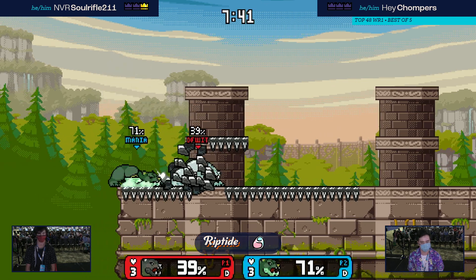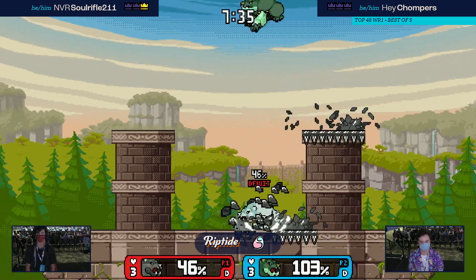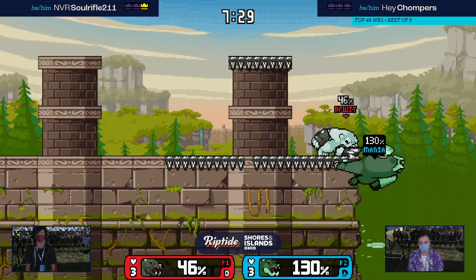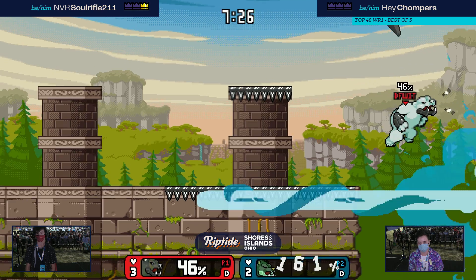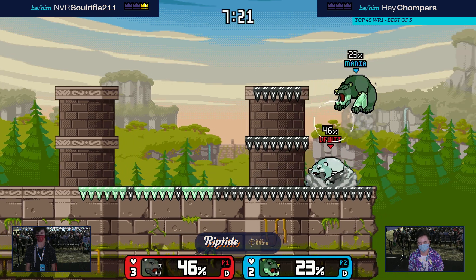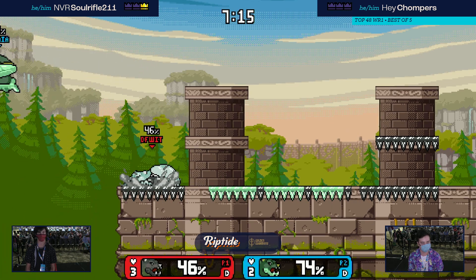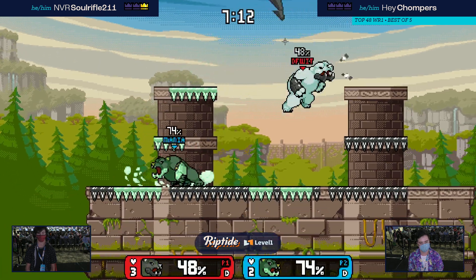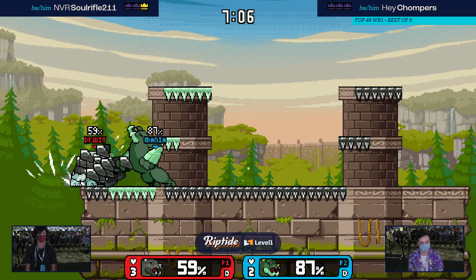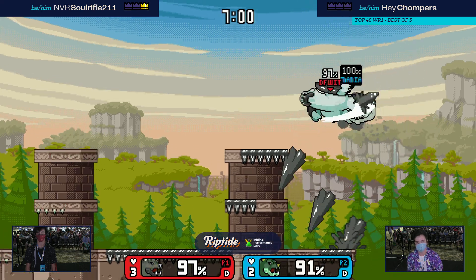A little bit closer start this time — Chomper's kind of getting some stuff going, still down on percent. Nice read there using that down-B for some weird coverage. Oh my god, bullying him off stage — jab, jab, tilt, jab, tilt, tilt, jab, tilt. When was the last time you saw Edalus tilt kill? It feels like it shouldn't happen — it's just a zoning tool. But here it is killing on Rock Wall with no side blast zone, just the edge blast zone.